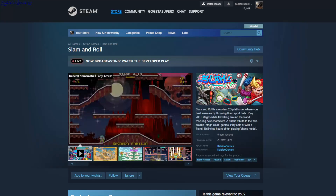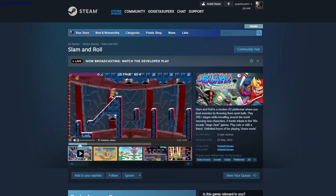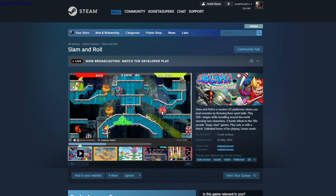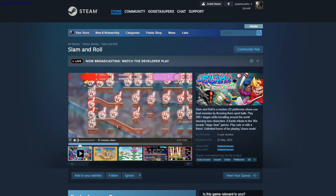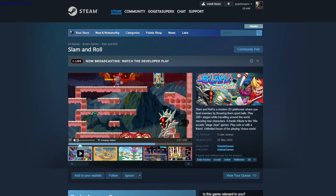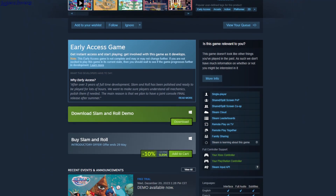Slam and Roll — possibly PvP or co-op. You throw balls like baseballs and it's kind of a platformer too. You kill enemies, they drop items or points, and there are bonus levels, mini boss fights, and characters to rescue across different levels. There's a free demo and it's $9.89.